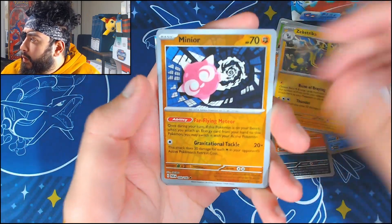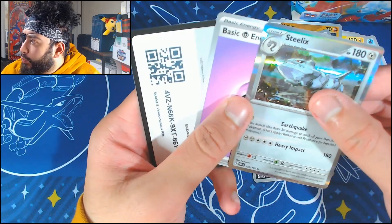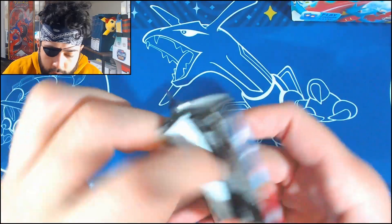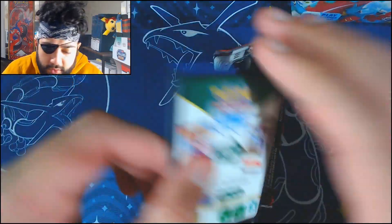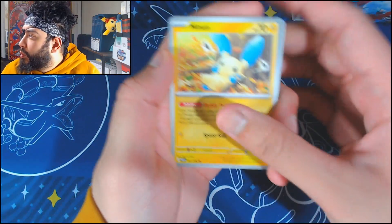Next pack: Nimble, Yamask, Minior, Simipore, Zebstrika, Minior again, Miltank, and then a Steelix — the regular holo. We already got the art illustration and now we get the regular holo, plus Roaring Moon. I don't know what pack number we're on right now, but we're a decent way through. That's some nice hits, but we need some more — that's for sure.